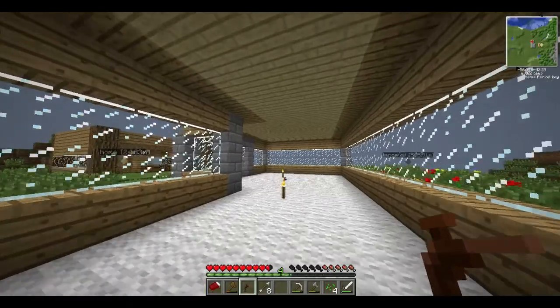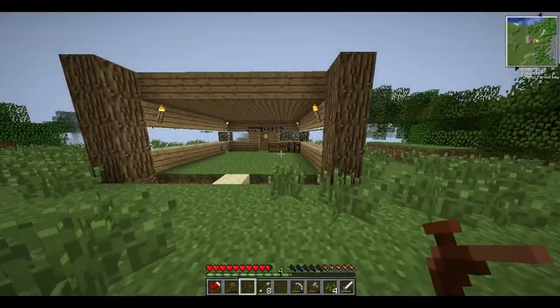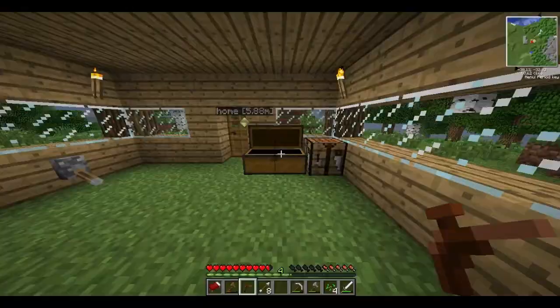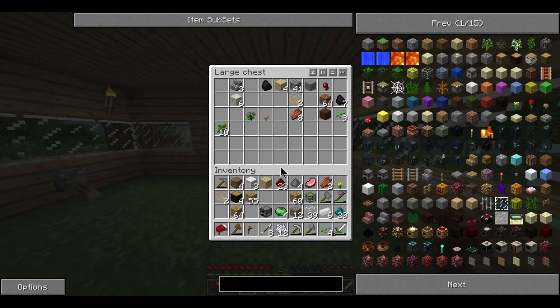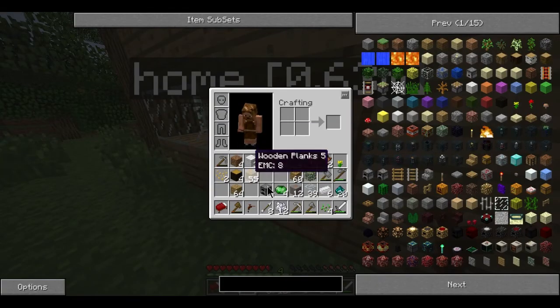I have some arrows - so that's a good sign, that means I've been killing skeletons. So there should be some bones in here. Don't fall down there - I've got some bones. Alright, I don't have any rubber tree sapling. Let's grow this up.